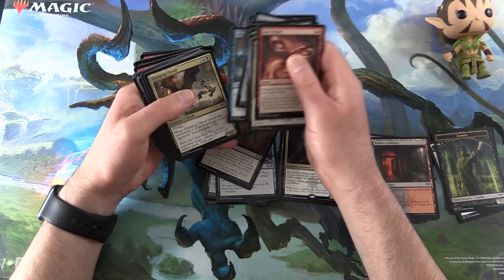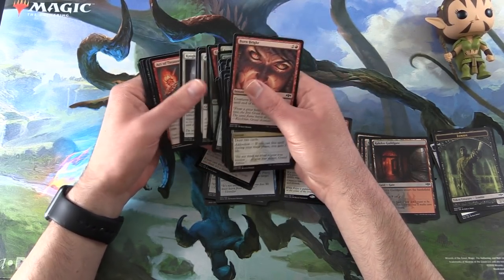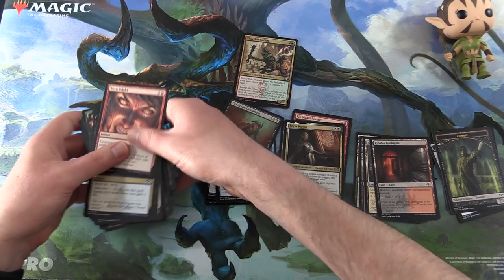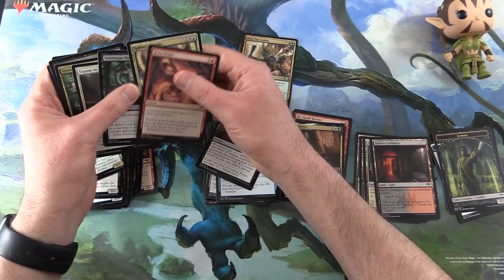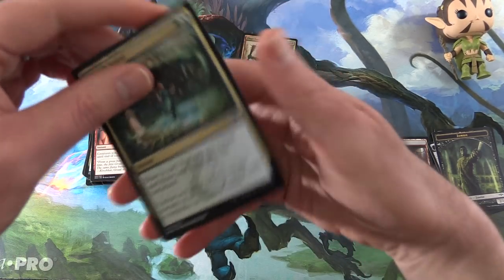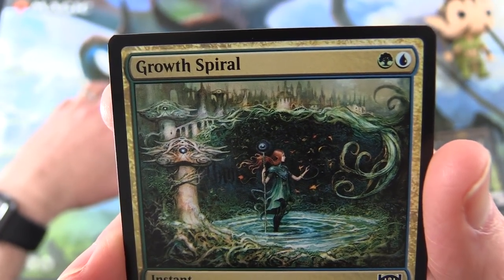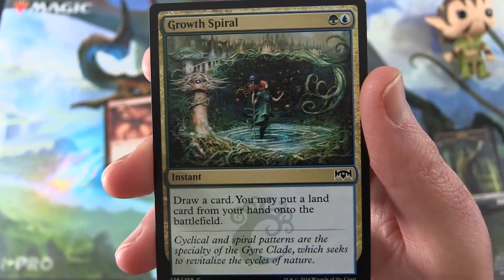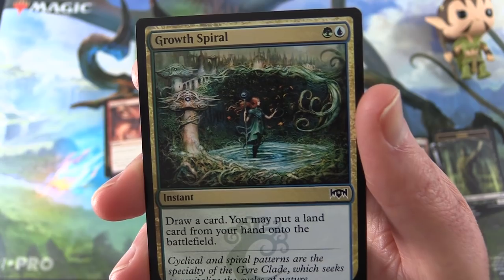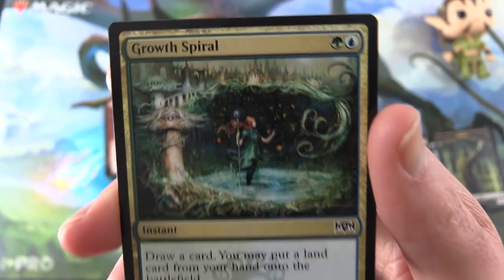And in the commons slot, we'll go with Growth Spiral — that artwork caught my eye, I thought it looked pretty interesting. Instant for 2: draw a card, you may put a land card from your hand onto the battlefield. And I like these Simic cards with the foil — they really do a good job on the foiling on these. So that is pretty cool.